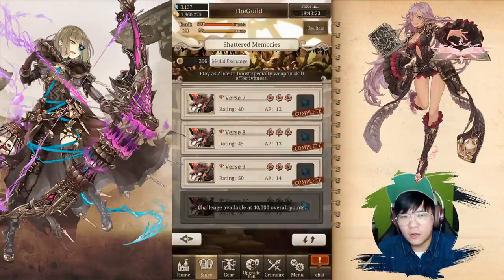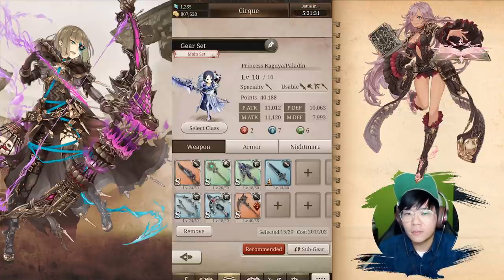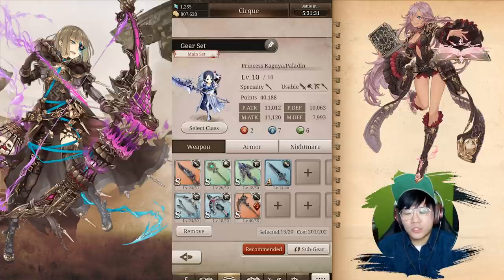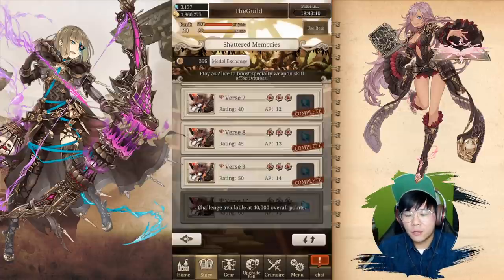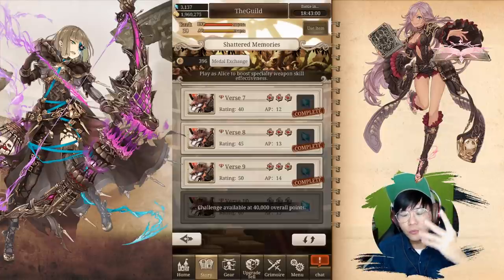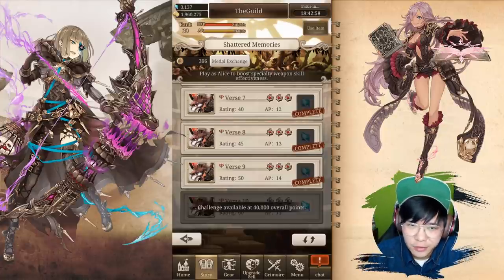What does a 40k account look like? Obviously not mine yet, but I'm going to use this image as reference. How do I get that many points? I'm going to split the post into different parts: weapons, armors, nightmares, and jobs. These are the four main things to boost your stats and get to 40,000.